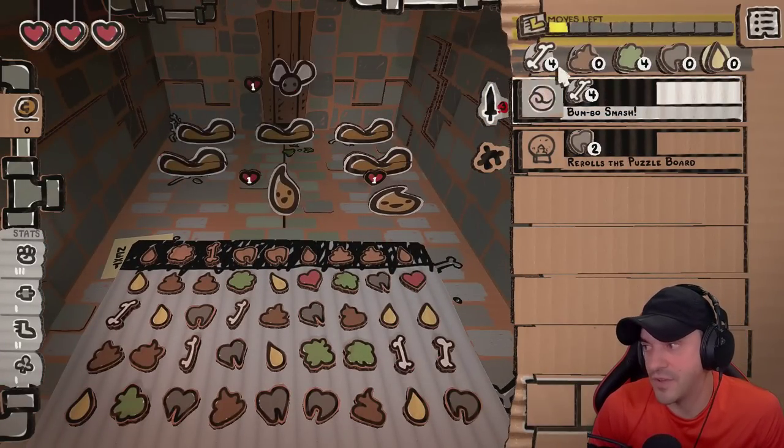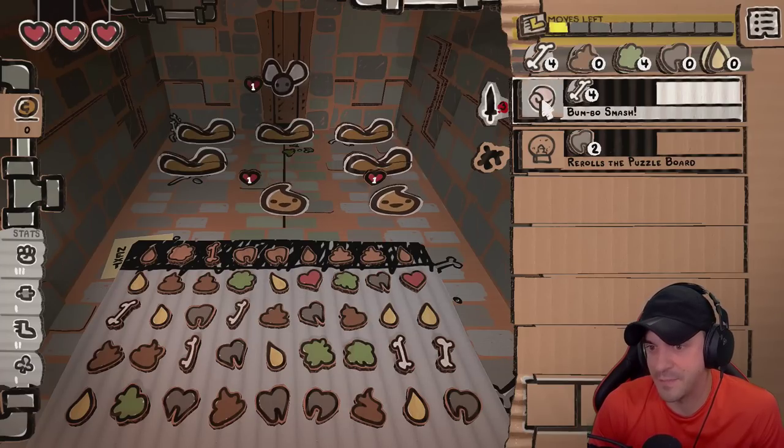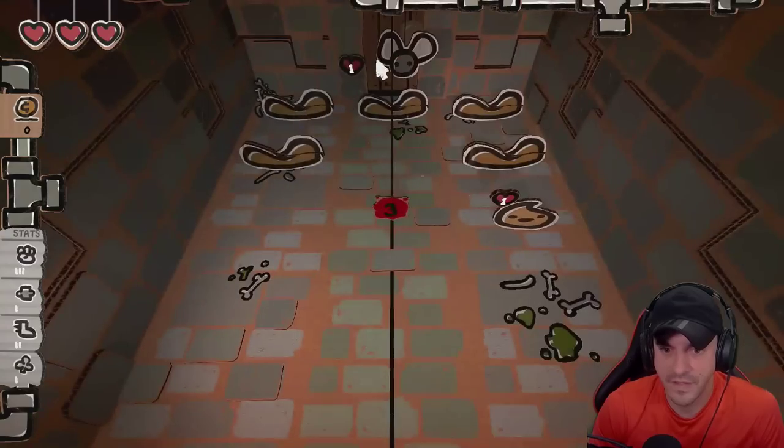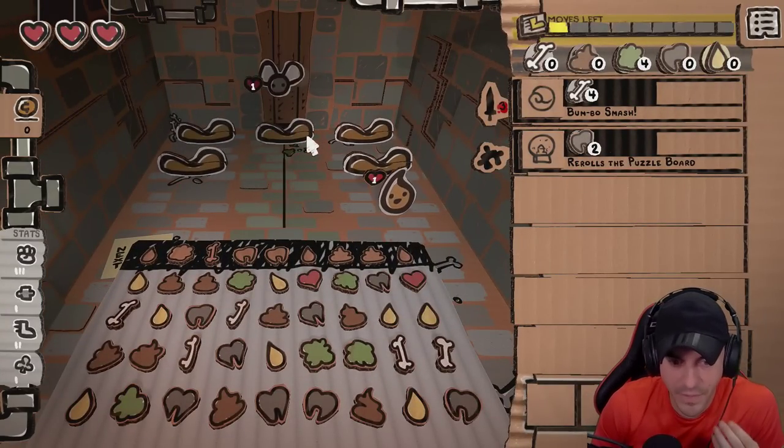Now we got this spell. You can see in our back pocket we got four mana, which means we can cast this spell. Let's go ahead and use it. Little bit of overkill. They got ball players too.